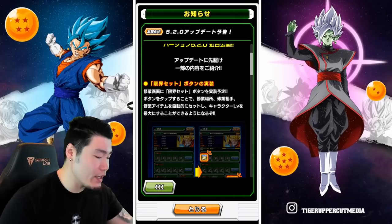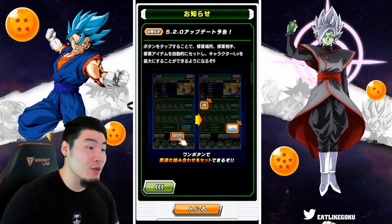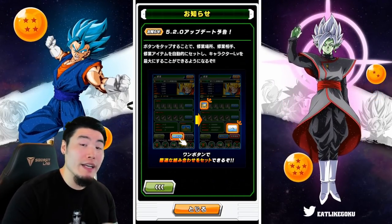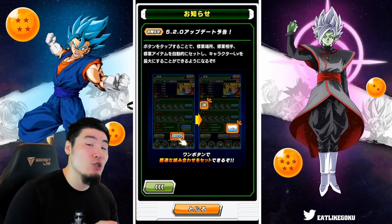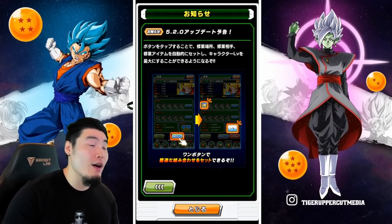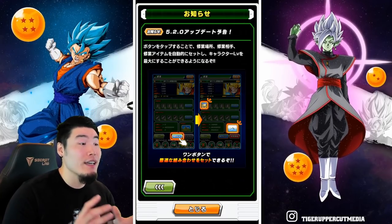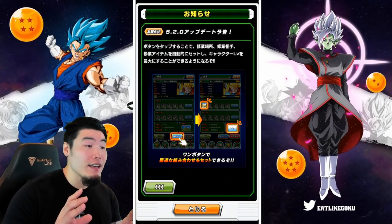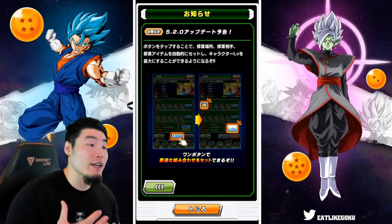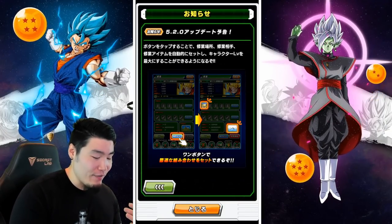Starting with the first new feature, which is a button in the training screen that will allow you to automatically set the training items, characters, and training location that will max out your character's level. This is not something that took a long time to do previously, but it will save you a little bit of time, and it's especially helpful if you're trying to train multiple characters at once.